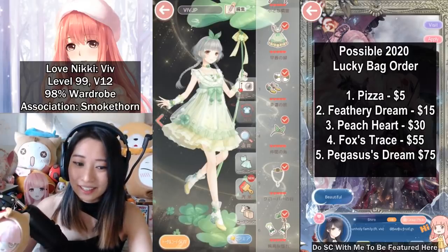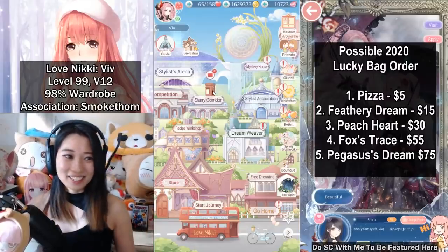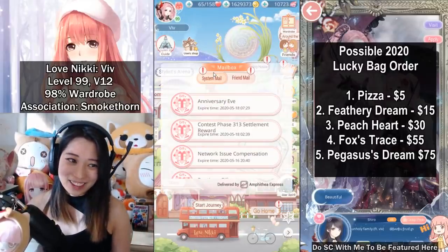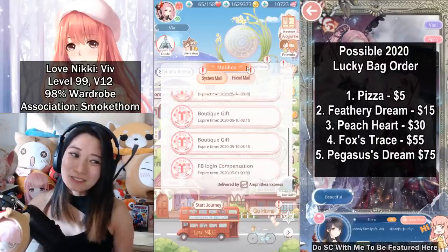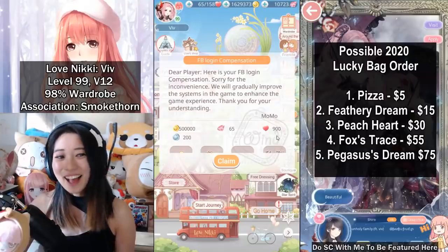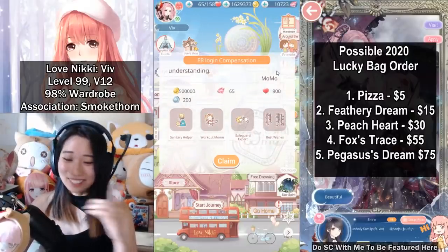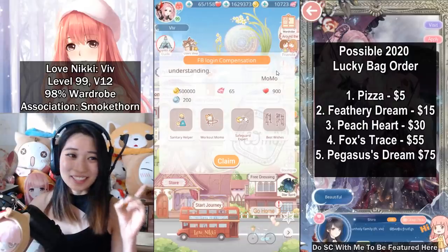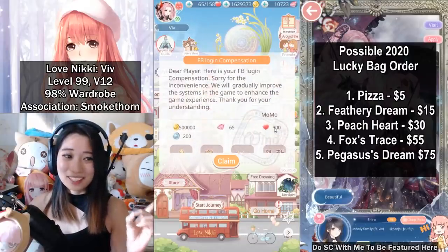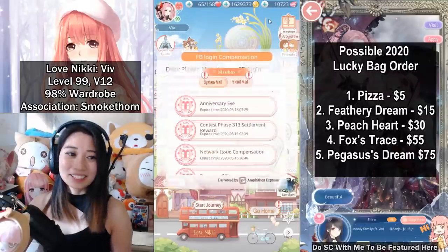Let me show you this thing I am doing right now. I am here in my Love Nikki account — let me show you my mailbox. I have a little something right here. A Facebook login compensation — I have 900 stamina saved here. It takes a lot of patience to save stuff in your mailbox. I wanted to collect this a long time ago but I didn't, and I'm glad I didn't because now I have 900 stamina to use on this Debbie event.